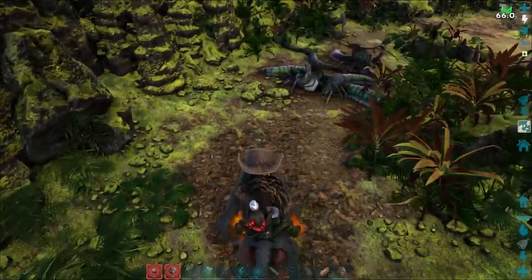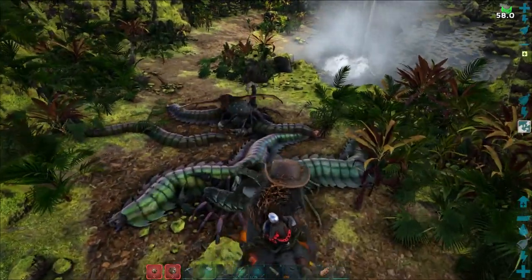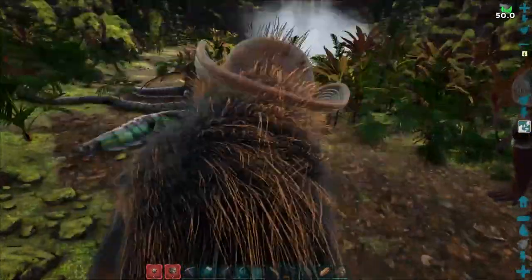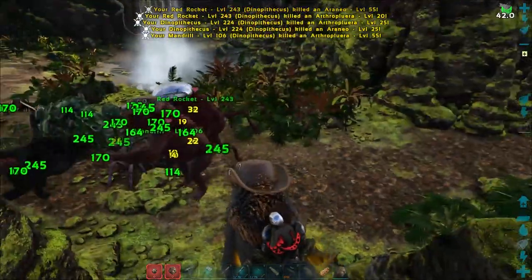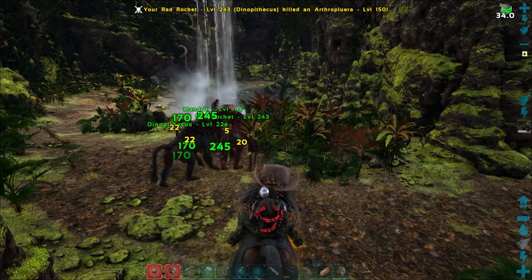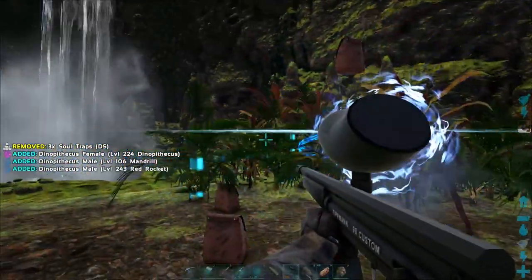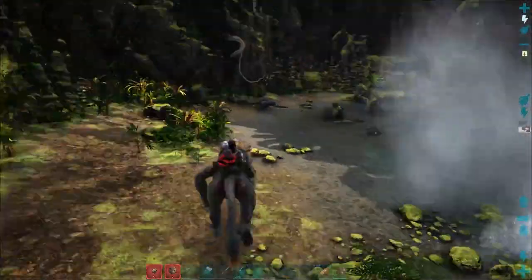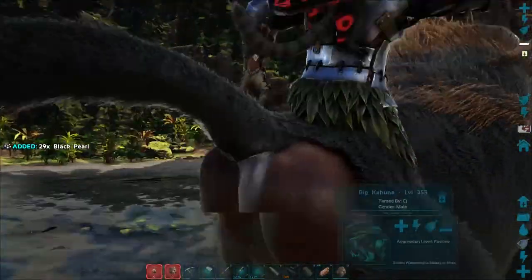I don't know if these guys will actually aggro on us. No, they don't aggro on us at all. So I'm wondering whether we put our other guys away and just run through, because I don't remember. I'm just gonna get the monkeys in there. The onyx aren't even running — oh wait, I wonder if that was our cinnacrops that scared them. Just until we get to the aberration zone, I think we should be okay. Oh, black pearls — cool.